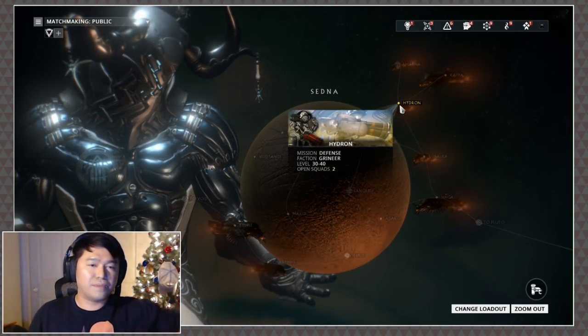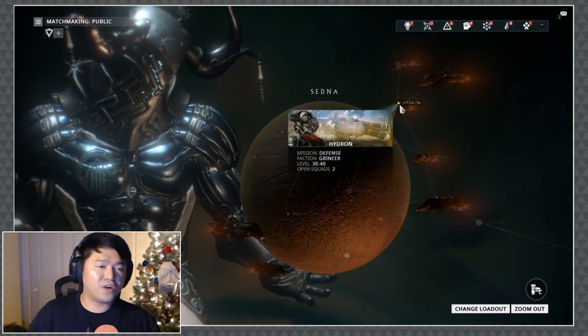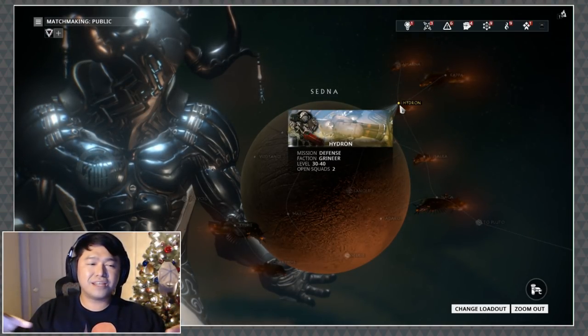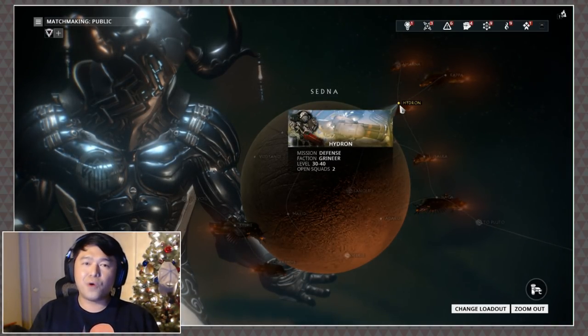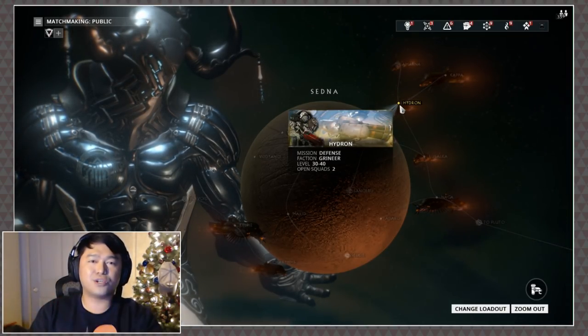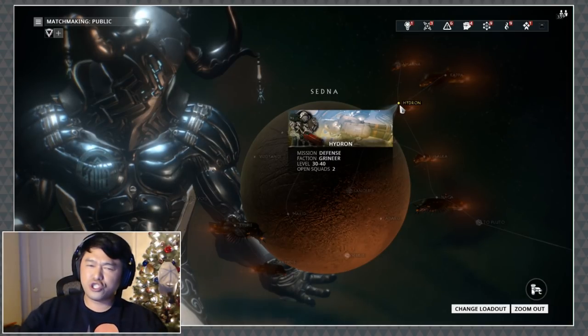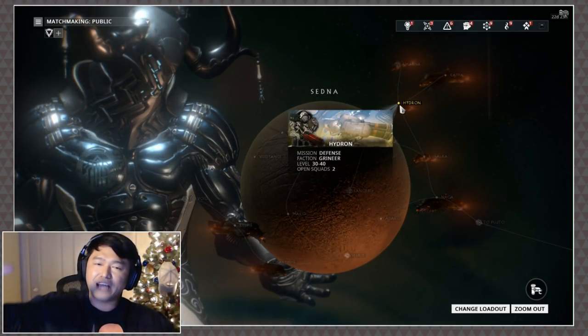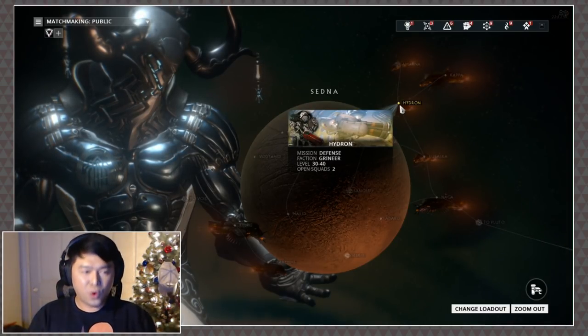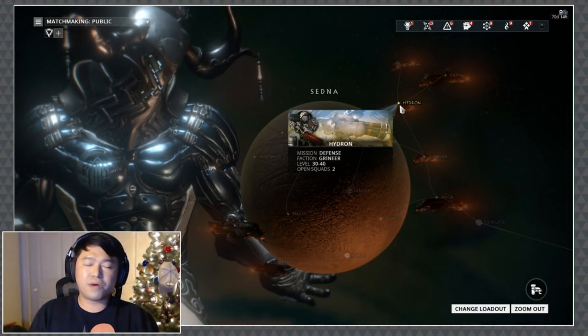There are some instances where somebody will be on the far end of the room and you might not catch each other, but for the most part everybody's going to be there. As you guys know, whenever your ally kills an enemy you get affinity too, as long as you're within their affinity range, so you're trying to get your hands on all the affinity you can.